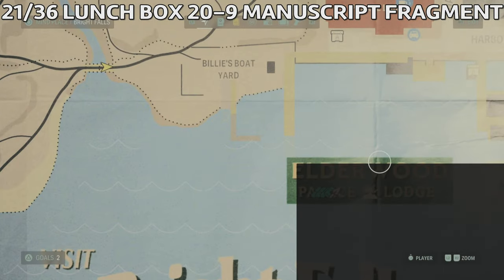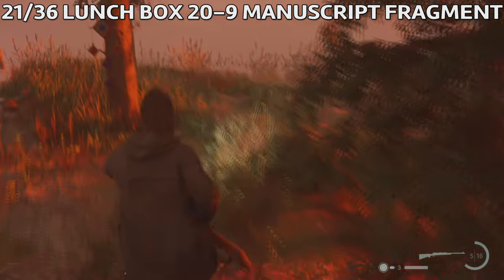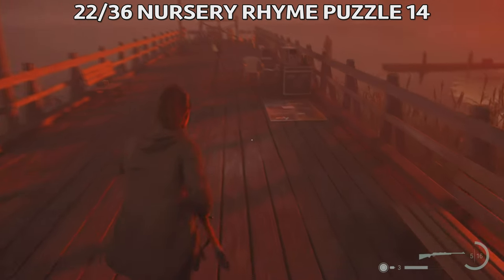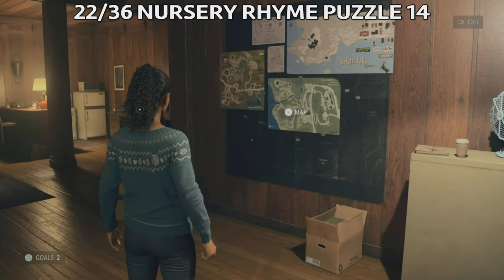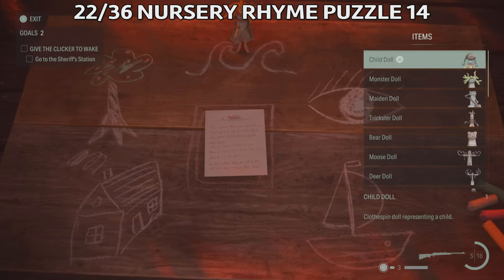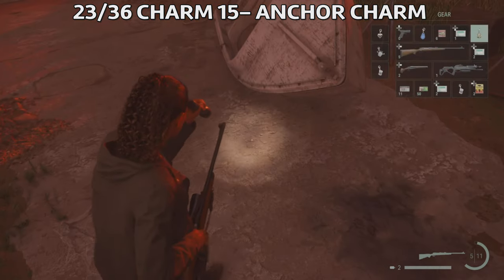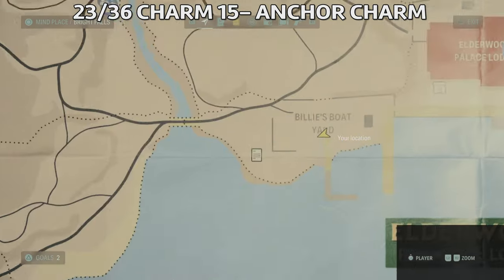Next collectible is Launch Box 20, which will give us nine manuscript fragments. Head across the bridge after you defeat the Taken to find it just south of the entrance to the boat yard by a tree. This is the location on the map. Next is nursery rhyme puzzle 14, which you'll find on the wharf of the boat yard. Place the mother doll on the wave and the monster doll on the boat. Don't forget to pick them up afterwards.